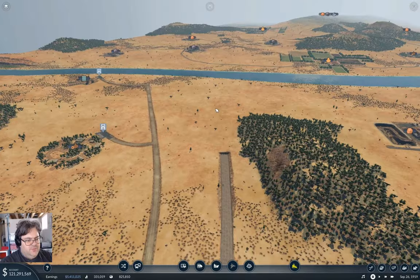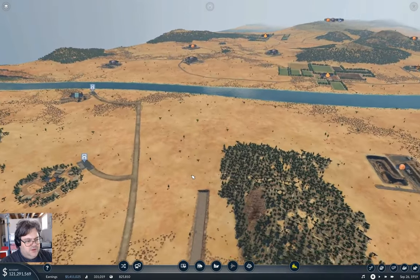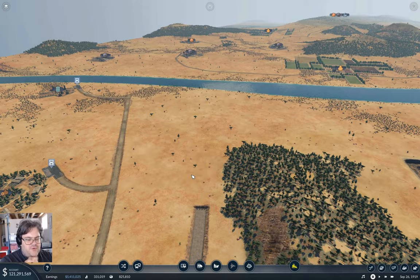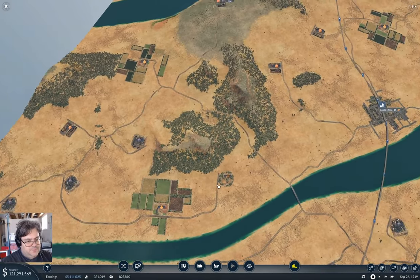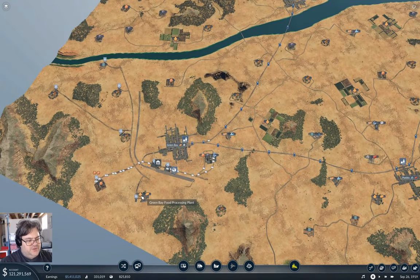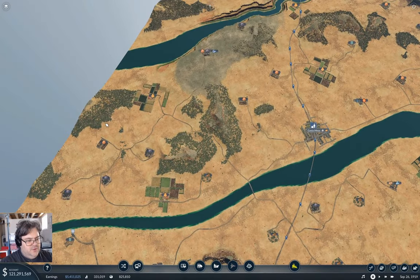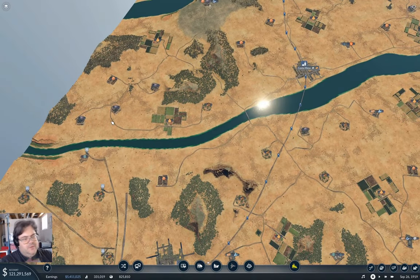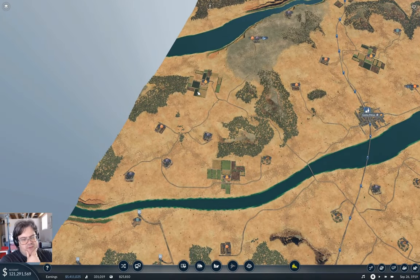What were you thinking with this four-tracks business? Because it's a busy mainline. Well, you don't have any traffic on it - why do you need four tracks? I don't know. Okay, well, as long as you're honest about that. So we've got two farms, a food processing plant, three coal mines, and an iron mine - which raises a question of what makes sense over here.